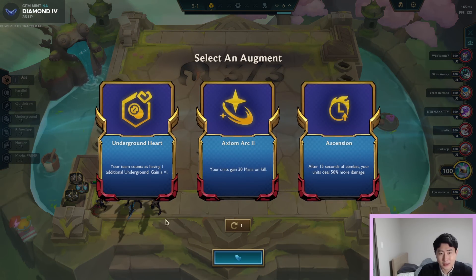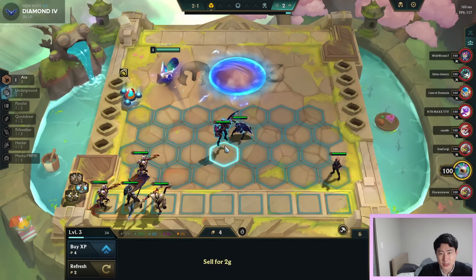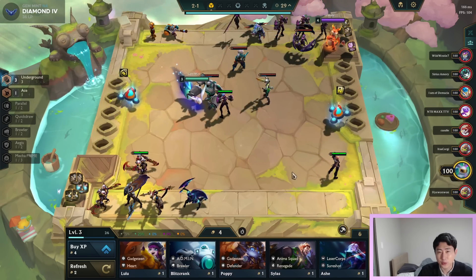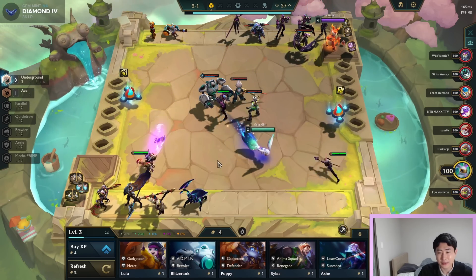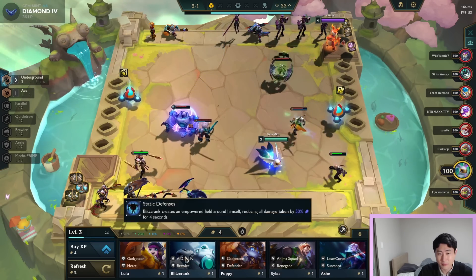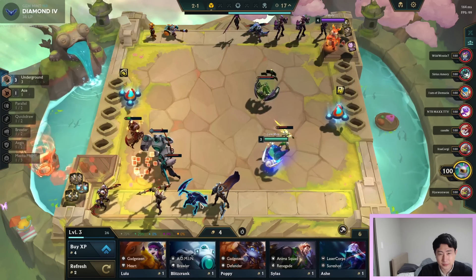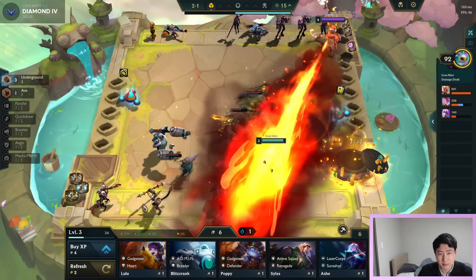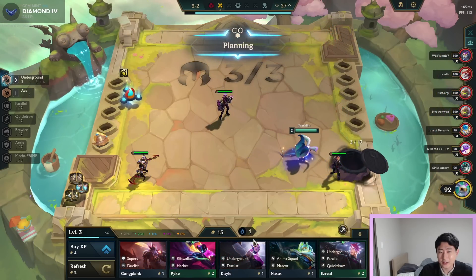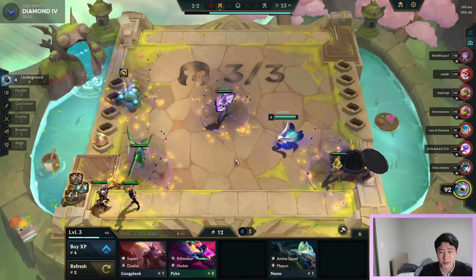Let's go underground. So we have three undergrounds with Ezreal and Vi right now, with one Draven. I have two Dravens right now, but we're gonna sell everybody. We got Kale — that's four undergrounds.